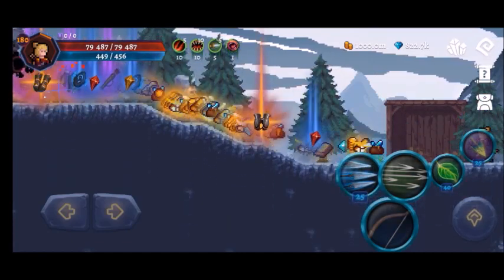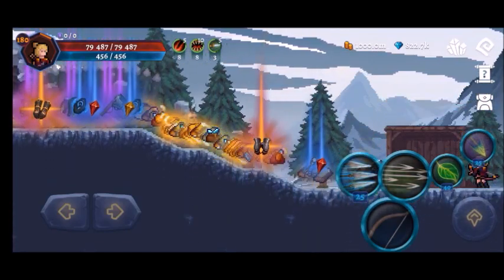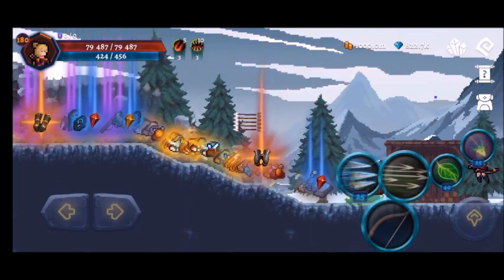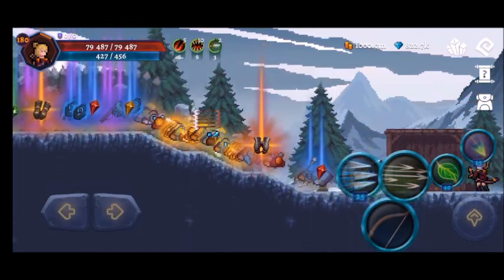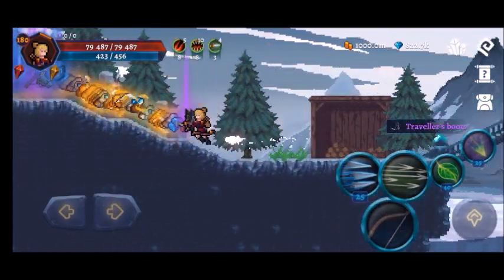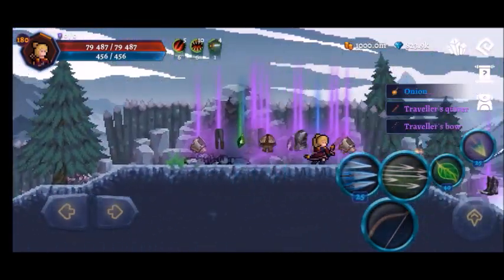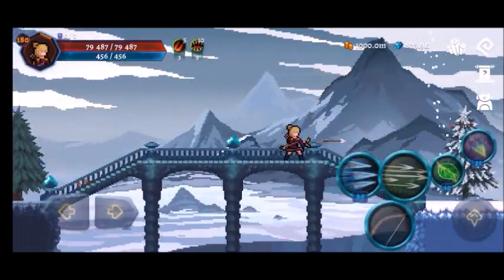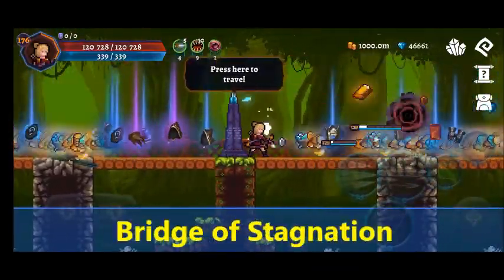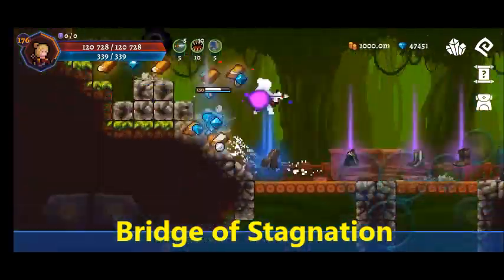Because Frost Hill is so long, there are also a lot of chances for resources to spawn, making it very good for collecting resources. It's also pretty good for leveling up and collecting crystals and coins.